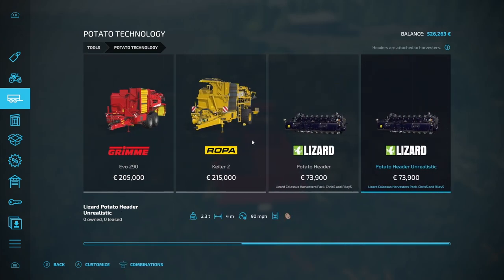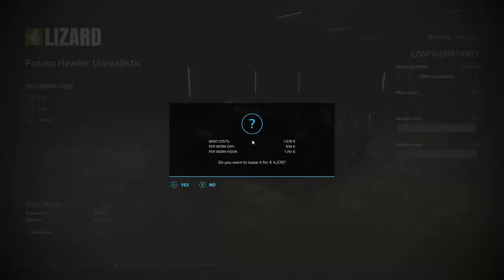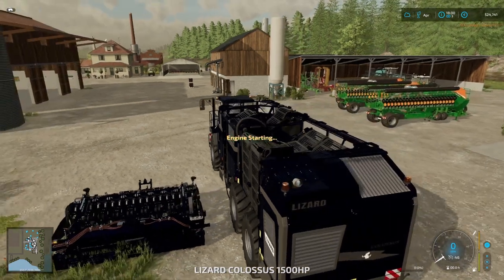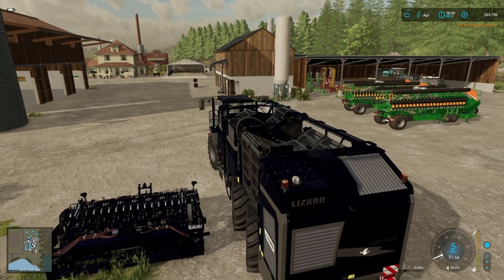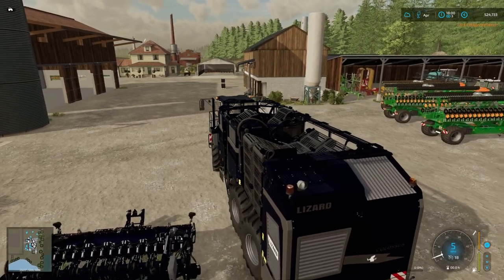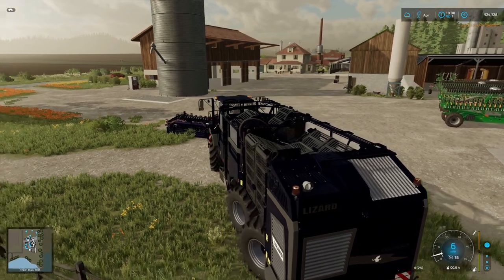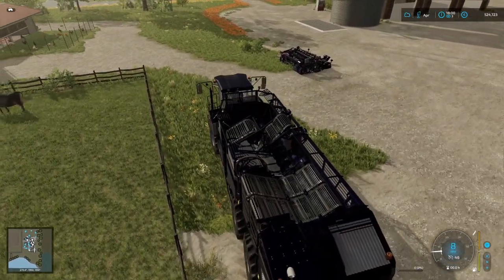We need a potato header. We'll do it at 20 meters so it covers quite a big distance. We'll get this leased - both those machines are leased - and there it is in all its glory. It's a beautiful deep blue color. Let's get that all hooked up and then we'll go and get the harvesting started.